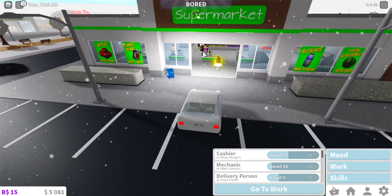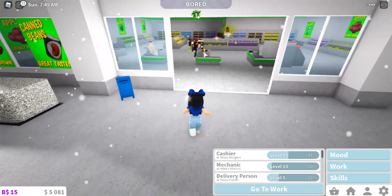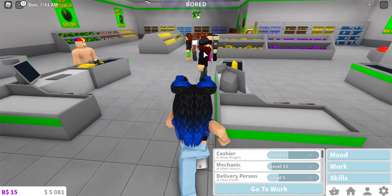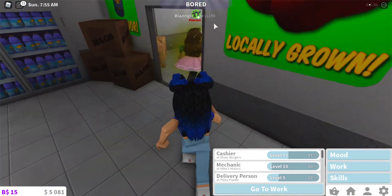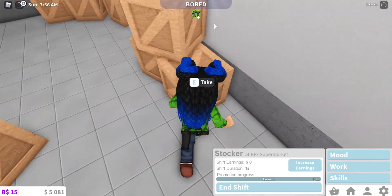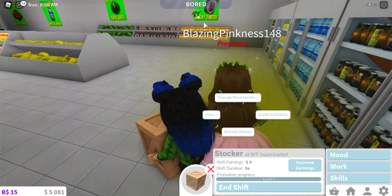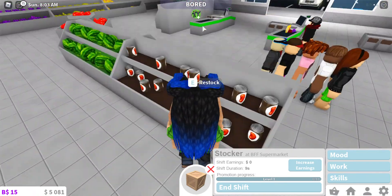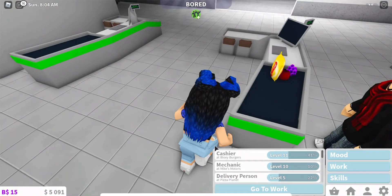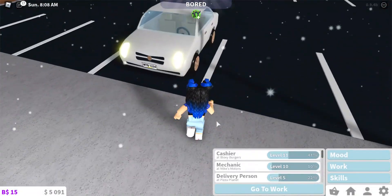Next is the restocker. All you gotta do is go into the restocker area, then take a walkthrough. You just restock the shelves and press shift when you don't want to hold an item anymore.